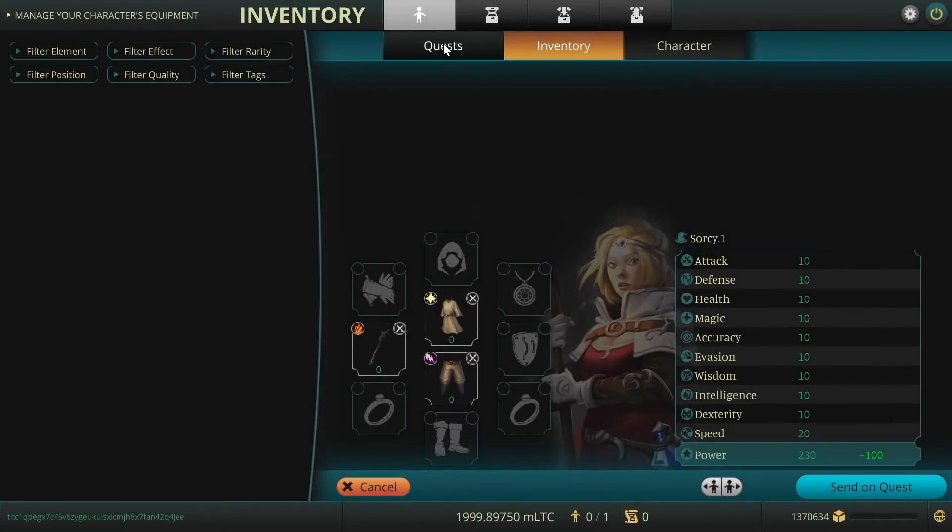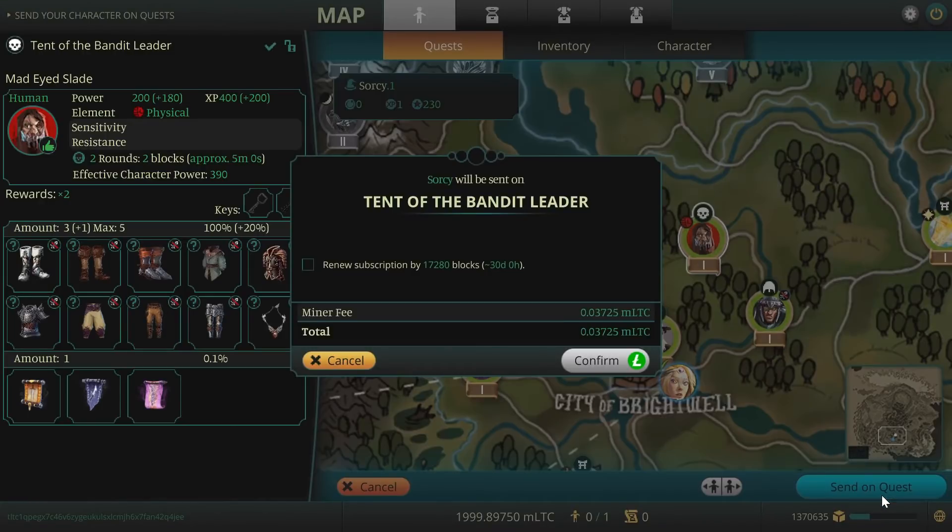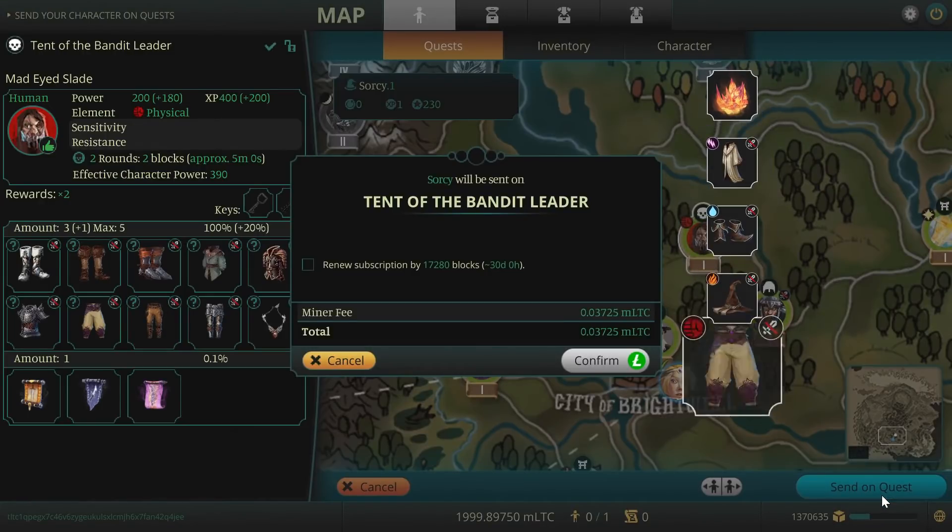Switch back to the quest screen. The green circle around the mission indicates that it is now beatable. Send your character on the quest and wait until it is finished. You will obtain some new items as a reward. Repeat both quests until you find some useful equipment.